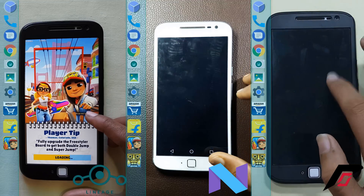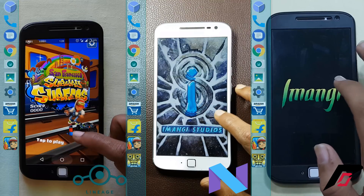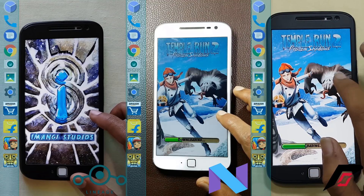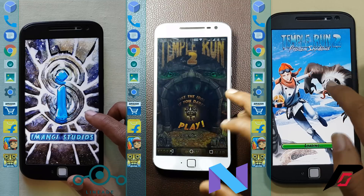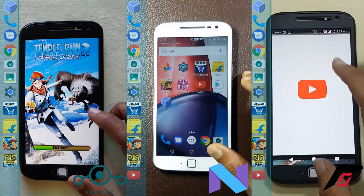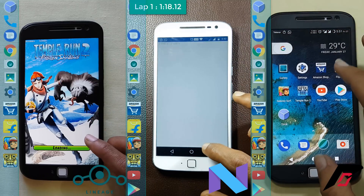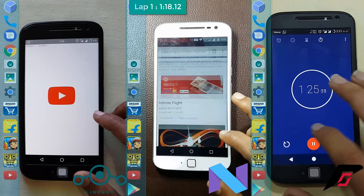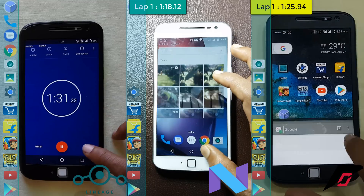Now we see that the Resurrection Remix has twisted the tables — it is ahead of the other two phones right now and it is on Temple Run 2, followed by the stock ROM, and now the Lineage OS is also on Temple Run 2. It is now the stock ROM which is ahead, then the Resurrection Remix, and the Lineage OS is still on Temple Run 2. Stock ROM finishes the first lap at 1 minute and 18 seconds, and the Resurrection Remix ROM completes the first lap at 1 minute and 25 seconds, followed by the Lineage OS which is at 1 minute and 32 seconds.